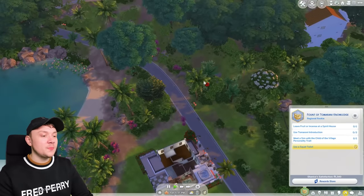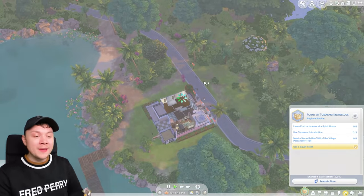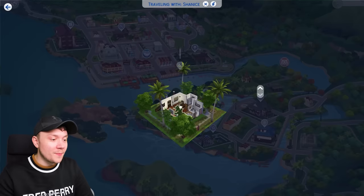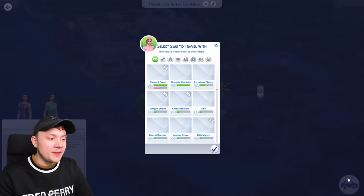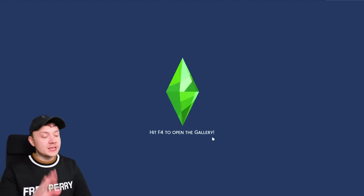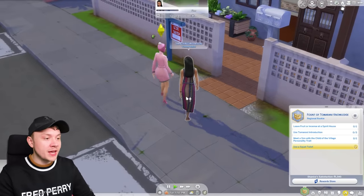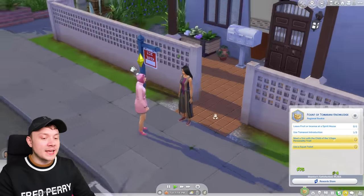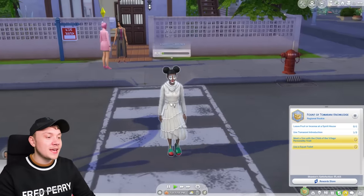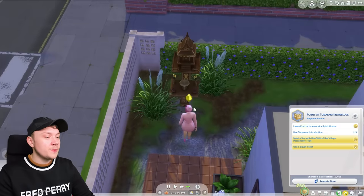That can wait, but we need to leave a fruit or incense at the spirit house. Where is there a spirit house in this entire pack? There is one in this specific apartment building, actually. So maybe if we visit these random people and give them a Tomerani introduction, that resolves the aspiration and we can use the spirit house — a two-in-one. We introduce ourselves to Venetia, who has the 'child of the village' personality trait. And we leave an offering at the spirit house.